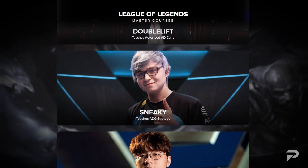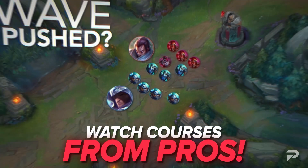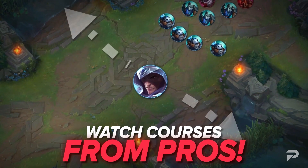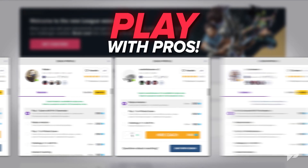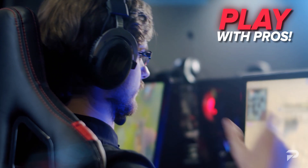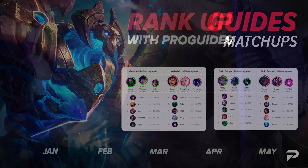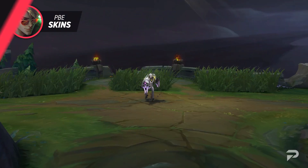Don't forget to check us out at ProGuides.com. Here you can view our great catalog of challenging coaches that can run you through your personal dream rank. Got a busy schedule? Our trained roster of coaches are here 24/7 to help you reach your goal, whatever that may be. So what are you waiting for? Go check us out and make sure you get that victorious Blitzcrank skin this season.